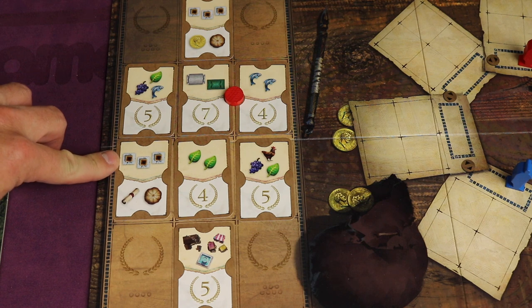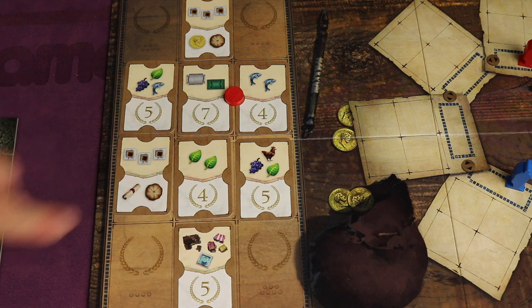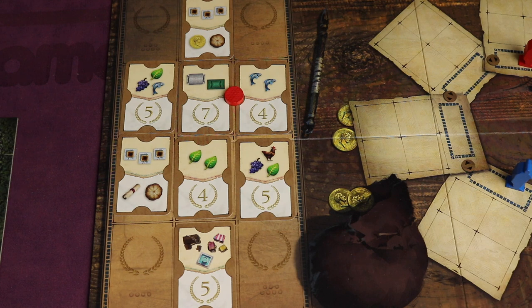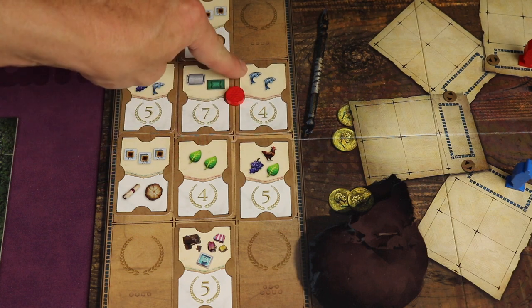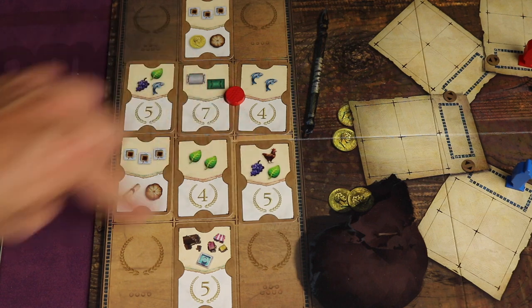Some scoring cards give you actual resources too — like having three chimneys gets you track advances and a bread. You're only placing one disc per round, which means as the game goes on those spots fill up and no one can go there again. So if you want to score more fish later, you'll have to place somewhere else, perhaps combining fish with other resources to score both goals again.